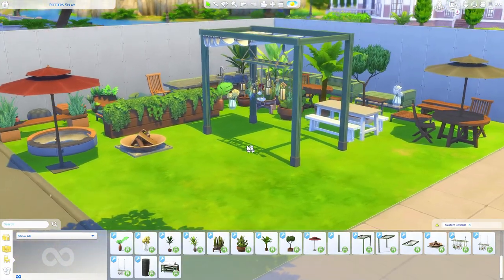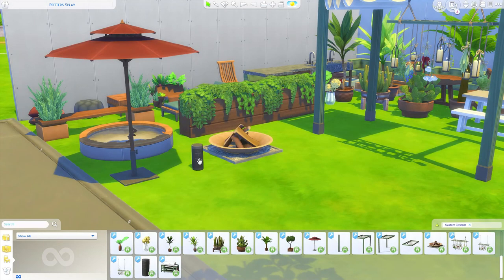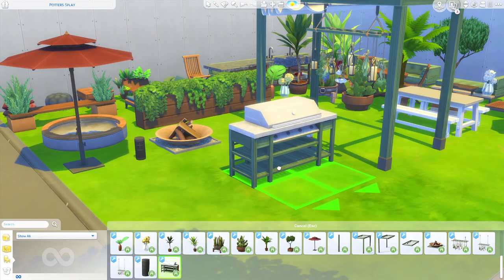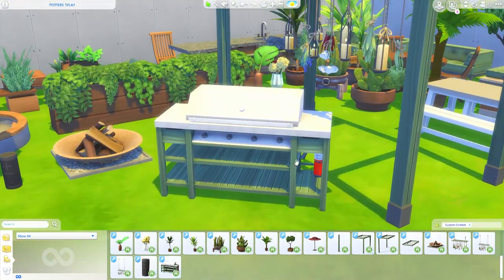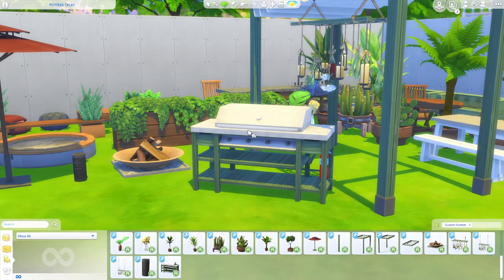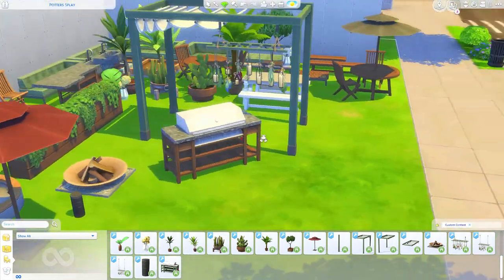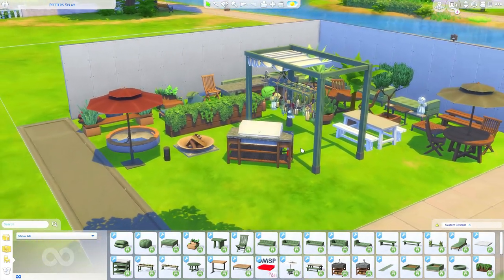We have two more items. There's a Bluetooth speaker — really sleek, looks like a little battery, I'm assuming it'll function like a radio or music device in The Sims. And then the barbecue grill, which of course is essential for an outdoor entertaining set. It aligns perfectly with the counters and I love the added detail of a fire extinguisher — you can never be too safe. There are tons of matching swatches throughout.